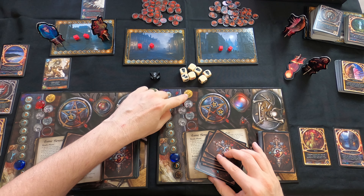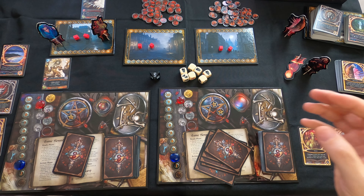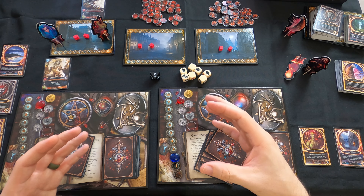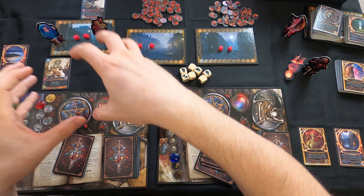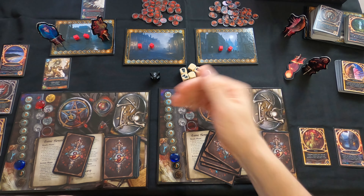These are the battle dice - there are seven of them. The number on the card determines how many you can roll, so a minion with three can only roll three dice. This other die is used for gathering energy. During the ready phase you can roll it to gain a certain amount of energy.